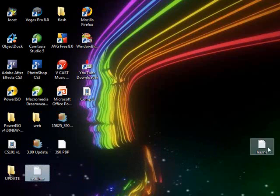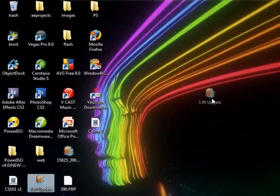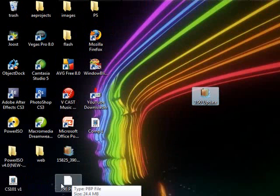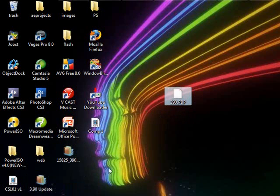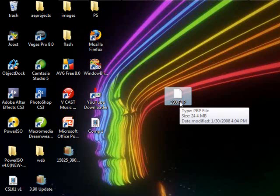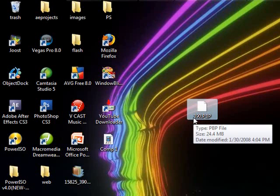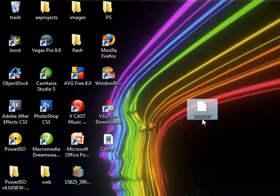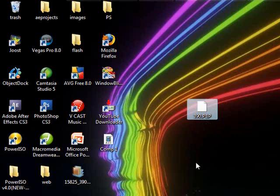After you've done that, you want to download the official 3.90 update from Sony, extract it, and you should get a file like this. It's a pretty large download — about 24.4 megabytes, took about 5 minutes, so just be patient. Once you get it and extract it, if it doesn't look like this, rename it to 3.90.pbp. If you don't rename it to 3.90.pbp, it will not work.